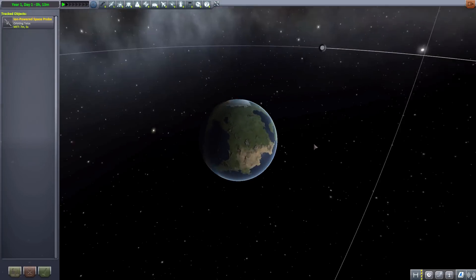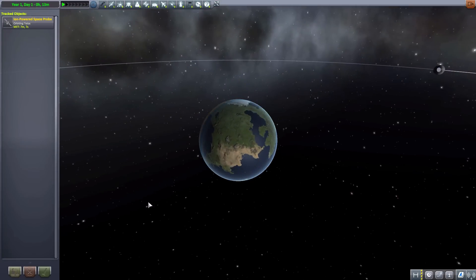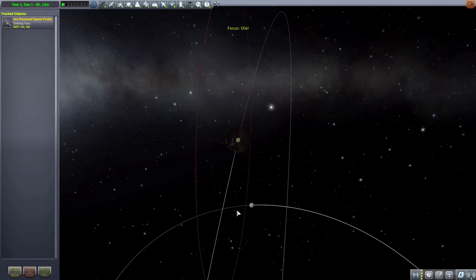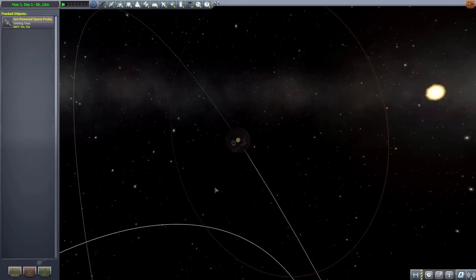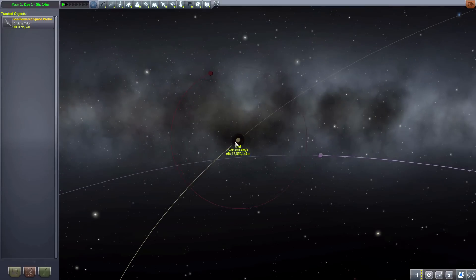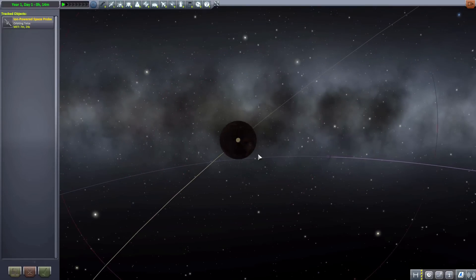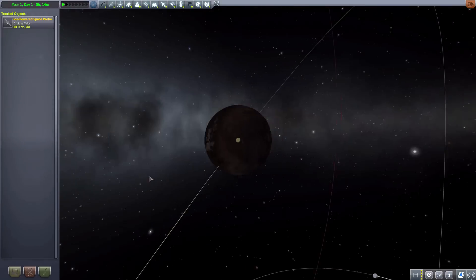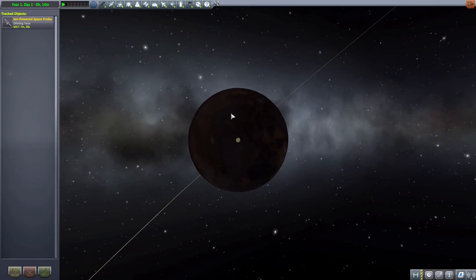We're not going to have to stray far from our home of Kerbin here, as after the Moon, we have a new moon called Ali, and that moon has a moon of its own called Olumut — I have no idea how to say that. But Ali here, as you can see, is a very, very dark moon. Very hard to see anything, even though it is right in the very bright light.